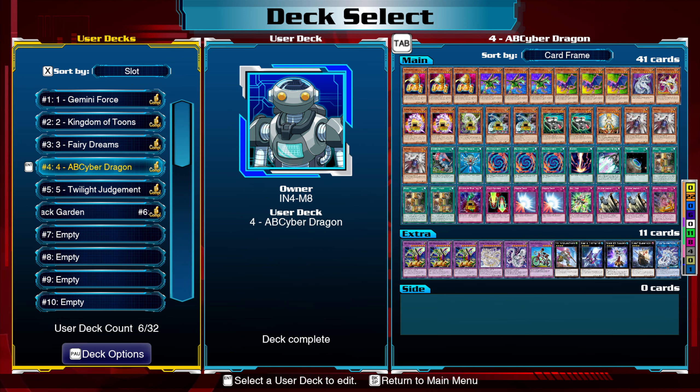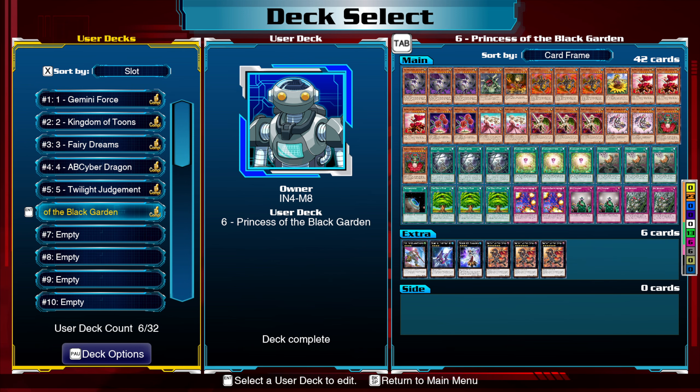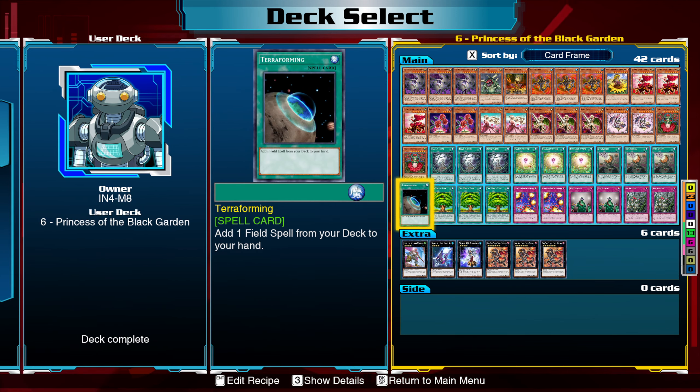I don't know, I really like this deck — it's probably my favorite deck I've made in a while outside of Twilight Judgment. Cyber Dragon was nice, and as much as I love my Counter Fairy deck I've used it too much, and it's relatively simple compared to Princess of the Black Garden. So with that being said, have a nice day everybody.